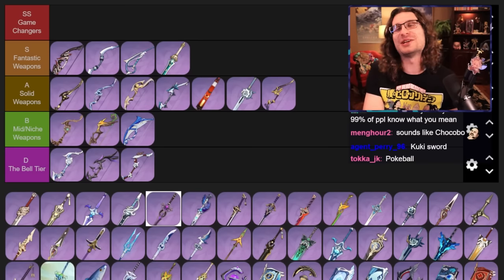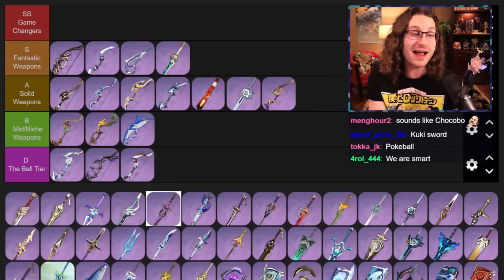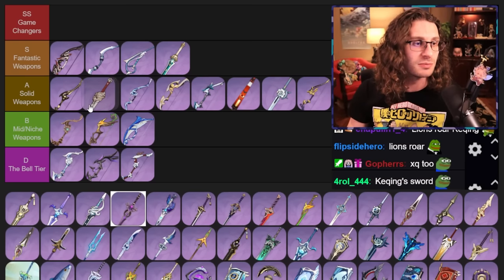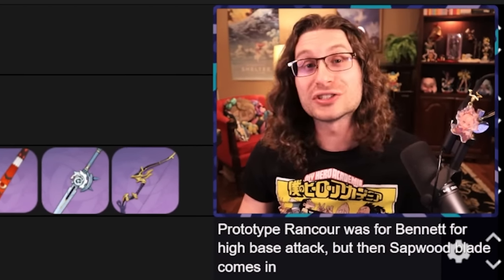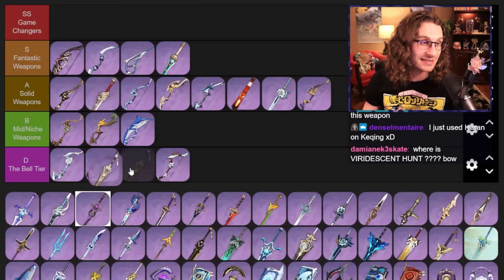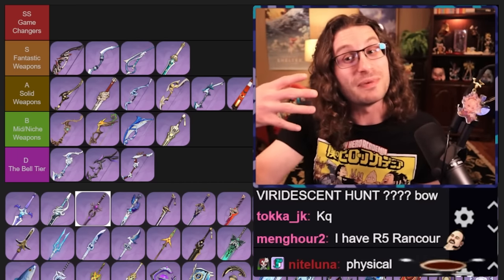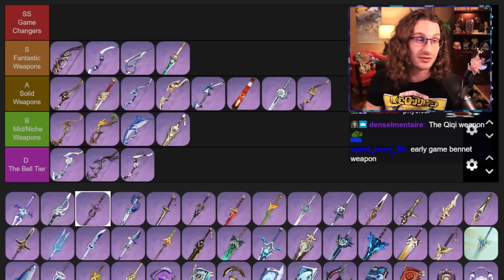Lion's Roar — I think this is the epitome of a free-to-play weapon that a bunch of people are going to have because it's easy to pick up on a banner by accident. It's pretty good; it's going to be one of Kaeya's best possible options early in the game. You can even use it on certain Melt Kayeas. Prototype Rancor — this is physical one-handed sword. Do you know a one-handed physical sword character that is actually good? Not really. They need to buff physical, which means this weapon is not great.